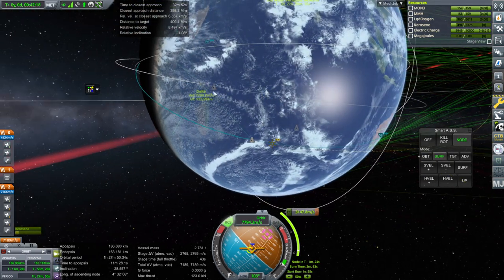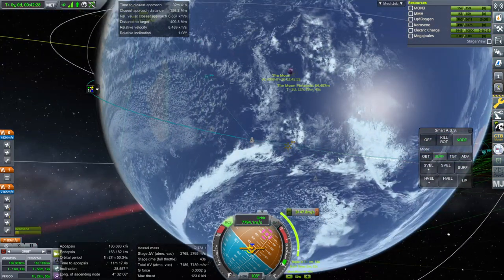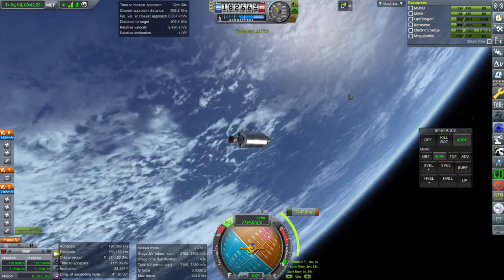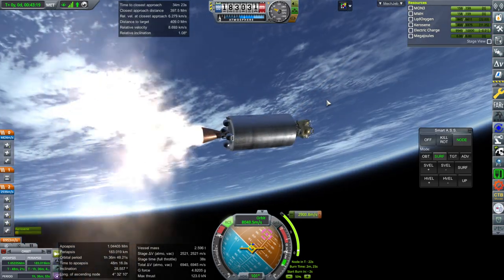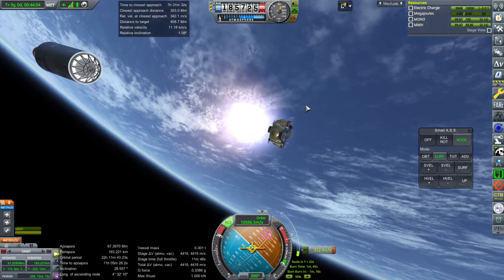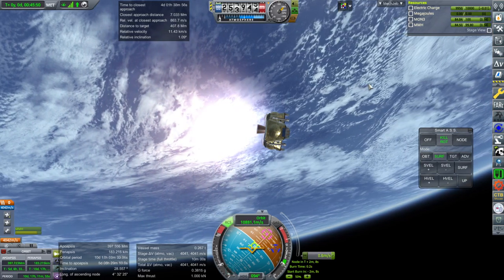There was a tracking station in Madagascar. We also have a line to somewhere in the middle of the Indian Ocean — not sure what island that is. The burn isn't very long and this stage can run to depletion anyway. Separation and ignition — all good. Getting the little antenna out. Shutdown — that was slightly deviating, but let's see where we are.